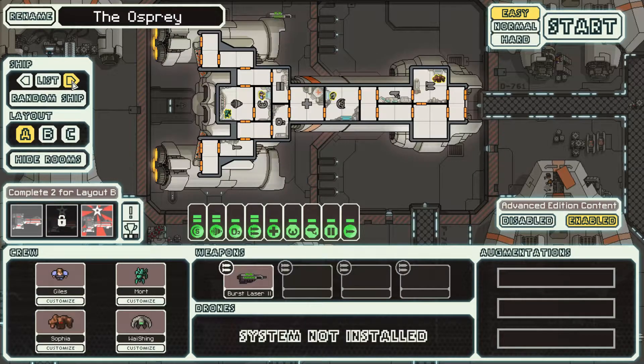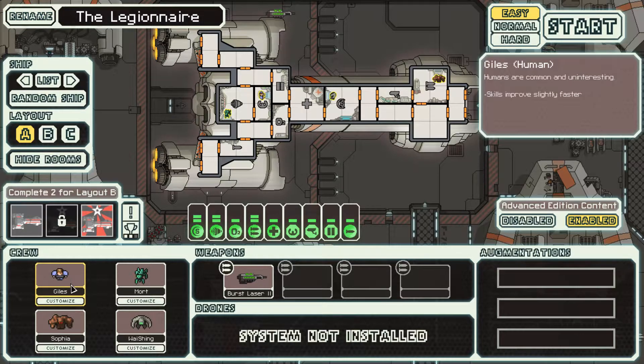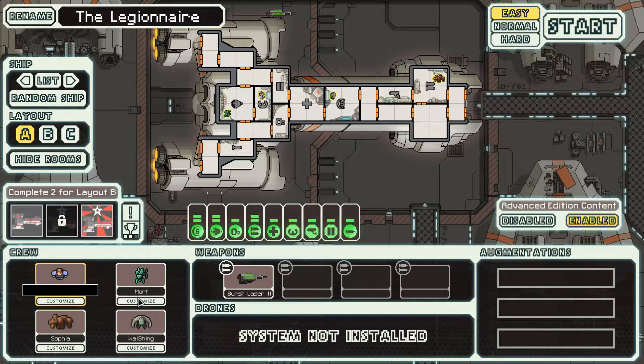We have already played through the Crestal twice, and it is time for us to play with the Osprey ship. But we will not be naming it the Boring Osprey — we will be calling it the Legionnaire, which is a way cooler name for a ship. We will be using Layout A.